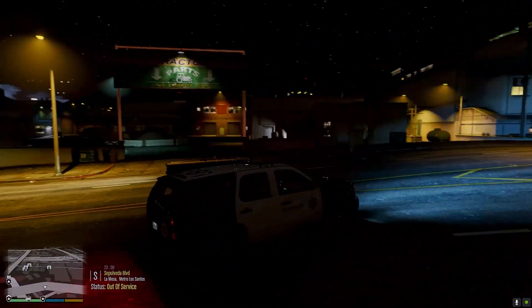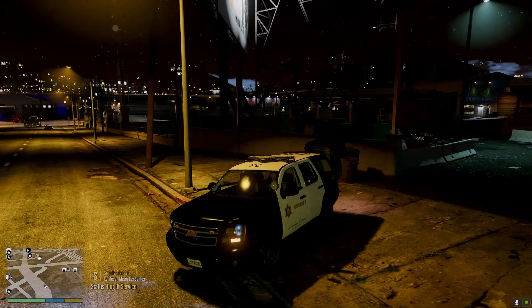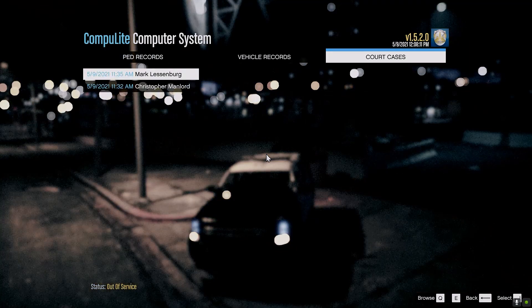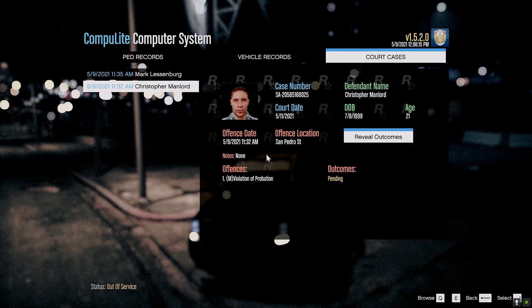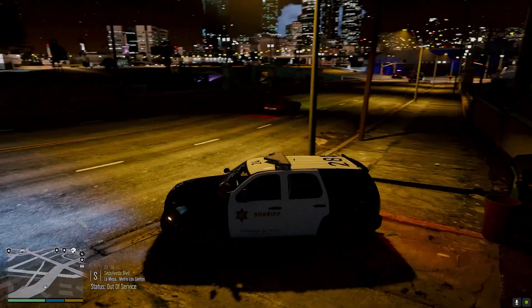All right guys, that's gonna do it for today's episode. Thank you guys so much for tuning in. Let's check out the court cases - we had two violation of probation cases, technically he had a warrant for his arrest. He got nine months in prison. And Mr. Mark Lesenberg - possession of a firearm with a tampered serial number - got a total of a year in prison and $362 in fines. Thank you guys so much for tuning in. We're closer and closer to 7,000 subscribers. Remember if you guys are new, hit that like, subscribe to the channel, hit that notification bell. I'll see you guys in the next one.